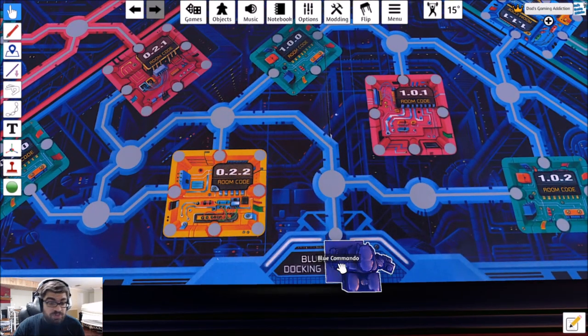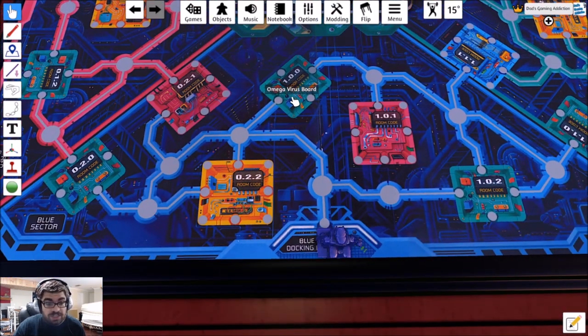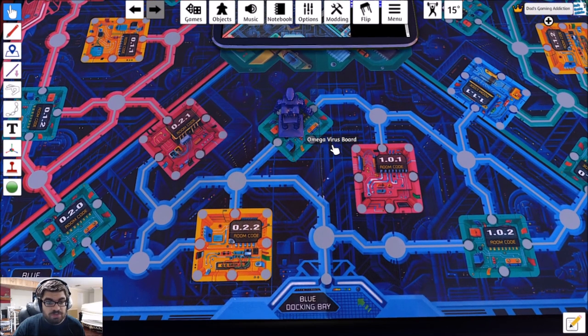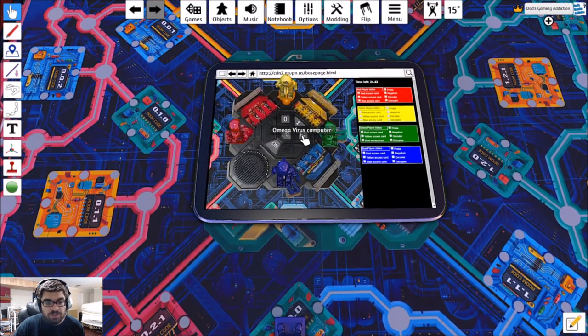From here I get to move three spaces. I don't have any key cards yet, so I can only enter the green spaces — one, two, three. I'll explore with the command 2, entering room code 100. The computer responds: yellow access card found, code.